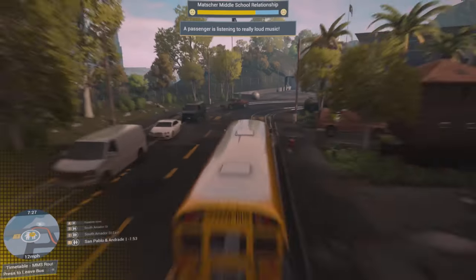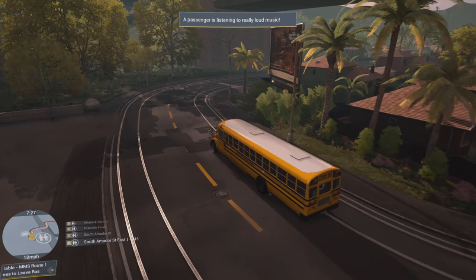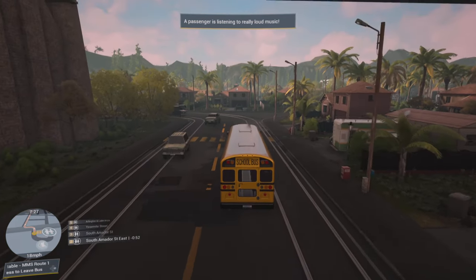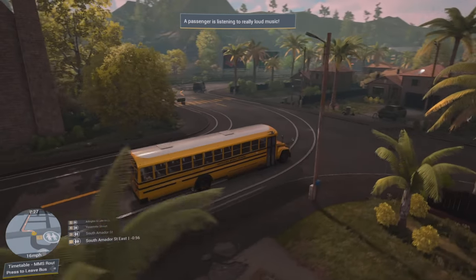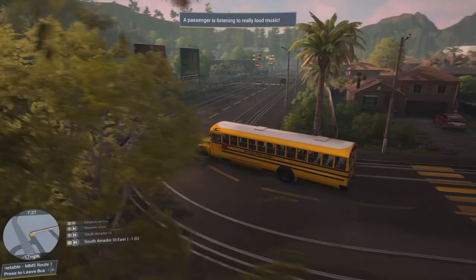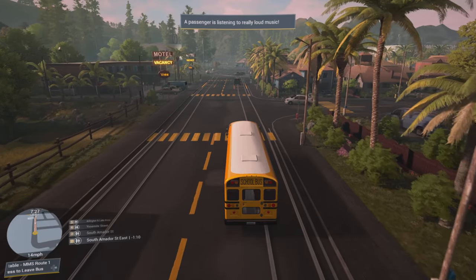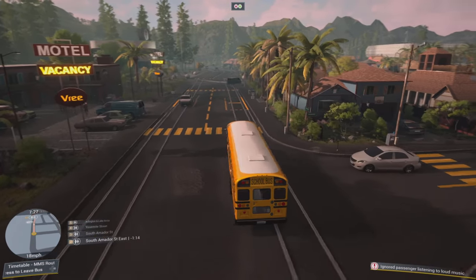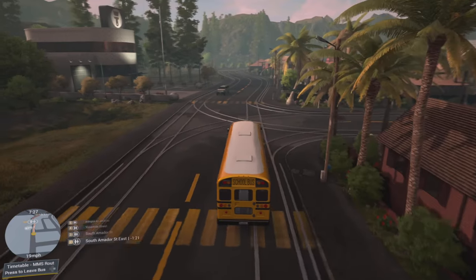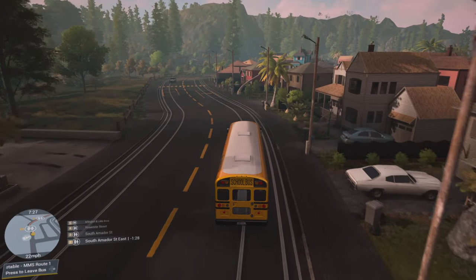You get an extra point if you use the signal when you come out of a bus stop. I know that school buses don't normally do that. At the next stop I'll show you the outside view so you can actually see how cool the lights look. The engine sounds - it doesn't really sound the greatest, but I really don't know what modern school buses sound like. I wish we could have some of the classics like the International 3800 - I would love to pilot that bus around this town. Someone's listening to loud music - I'll handle that at the next stop. I would love to see some of the classic school buses in this game if they could get the licensing for it.